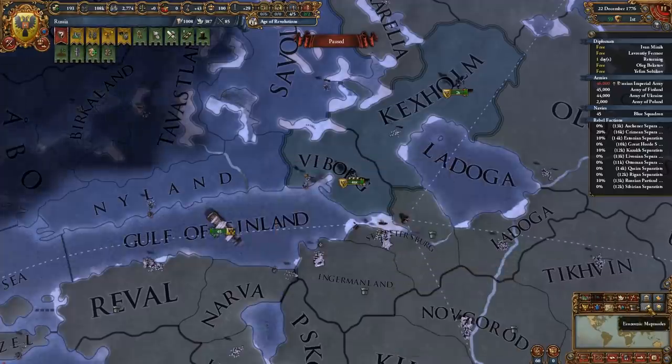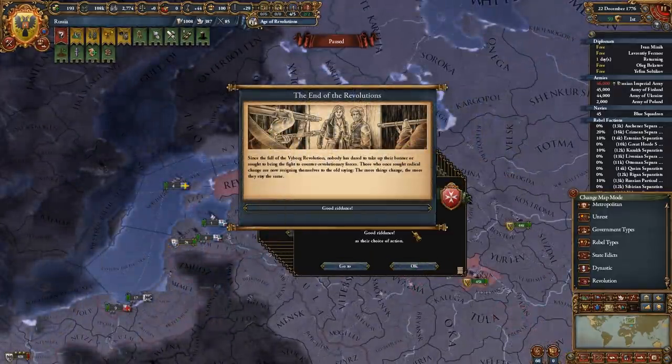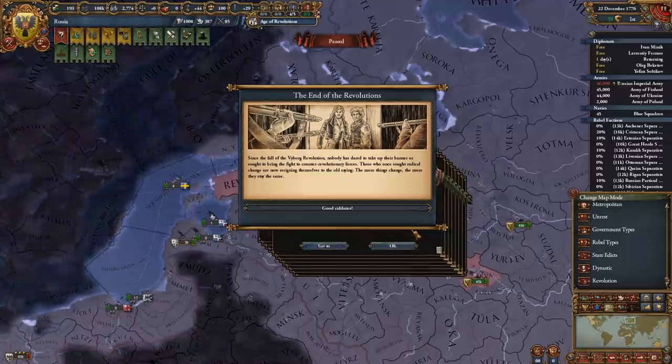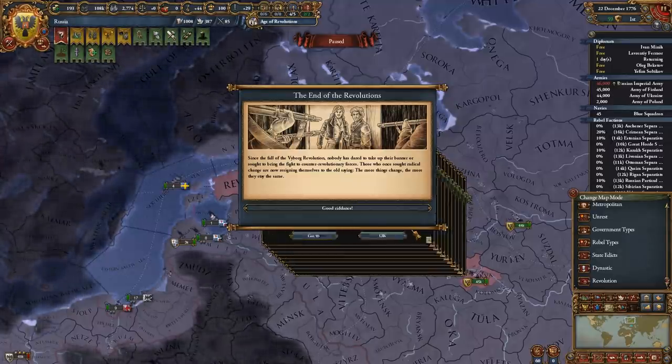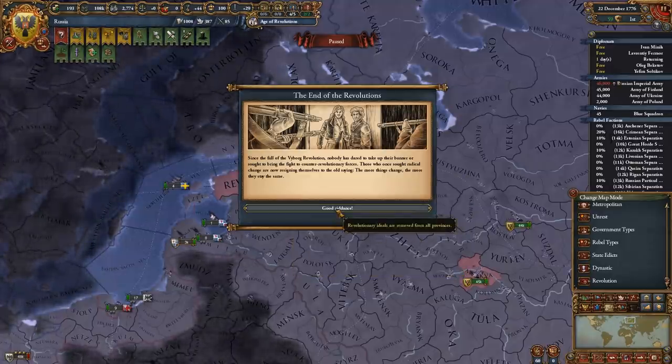Likewise if you try to take both provinces in a full annexation, you can't use the option to dismantle, and so again this won't work. Doing this correctly means the revolution will be ended permanently with minimal effort and expense. The provinces it did get to will be cleaned up in 20 years with the normal event, requiring no further effort on your part.